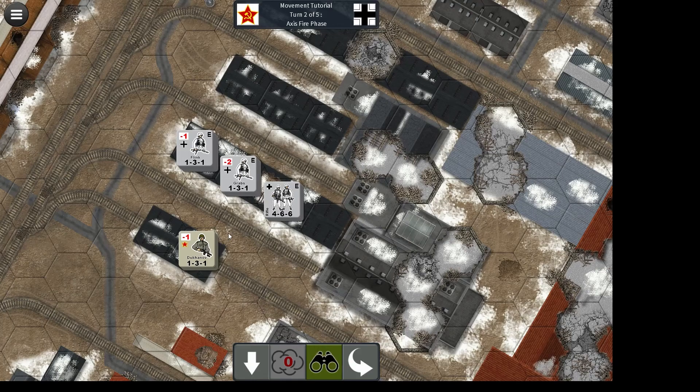In this case I would be looking to use the two stacks of leaders, because they give you a minus two and a minus one, which helps to negate some of the effects of the stack being in a building. I would fire this one first to see how much damage I can do and hopefully pin them, then fire this one second, and then use this stack here to move adjacent to the Russian stack and assault to get rid of it as quickly as possible.